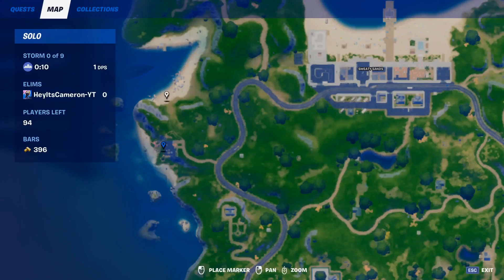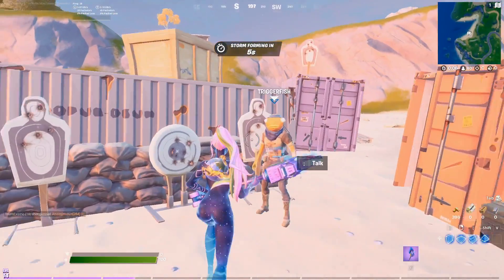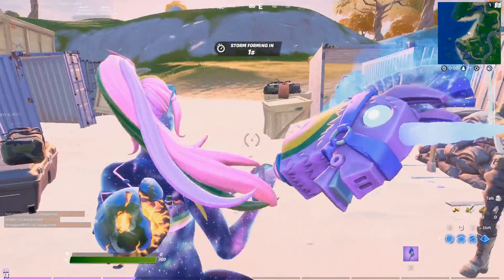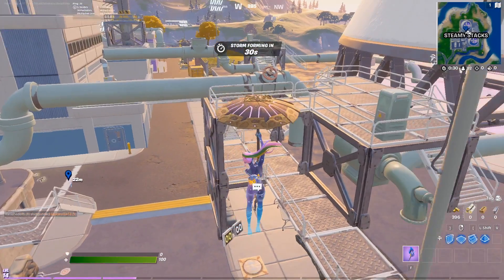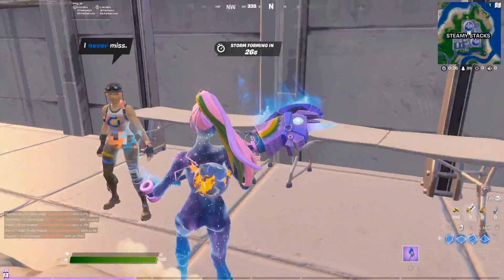We can find Triggerfish located over here at Crashed Cargo. Triggerfish is basically Fishstick. Next, we can find Bullseye over here at Steamy Stacks. Perfect — you never miss.